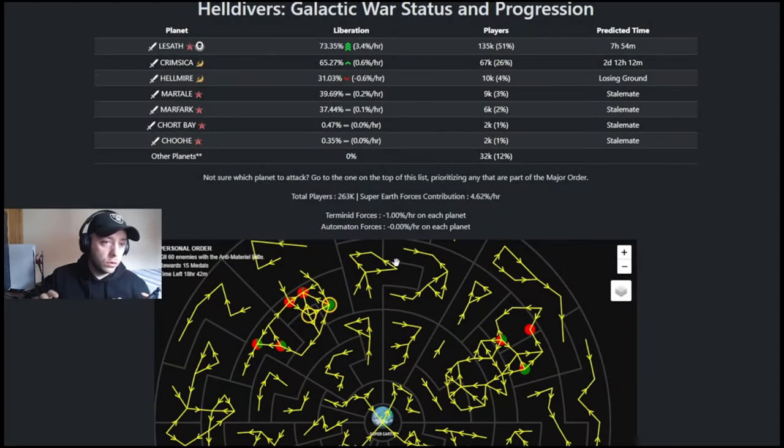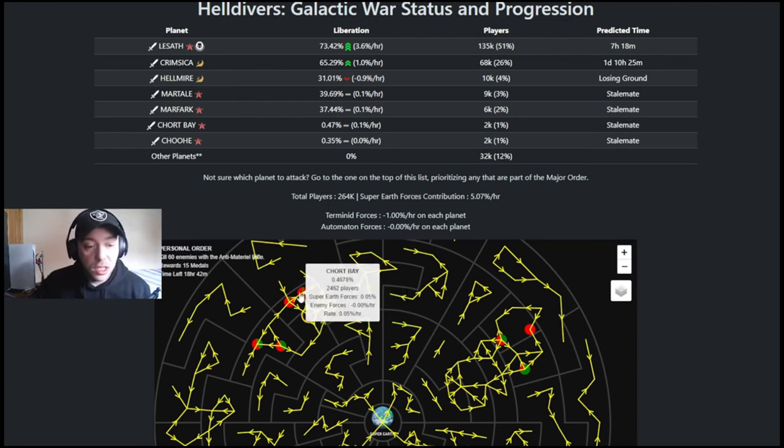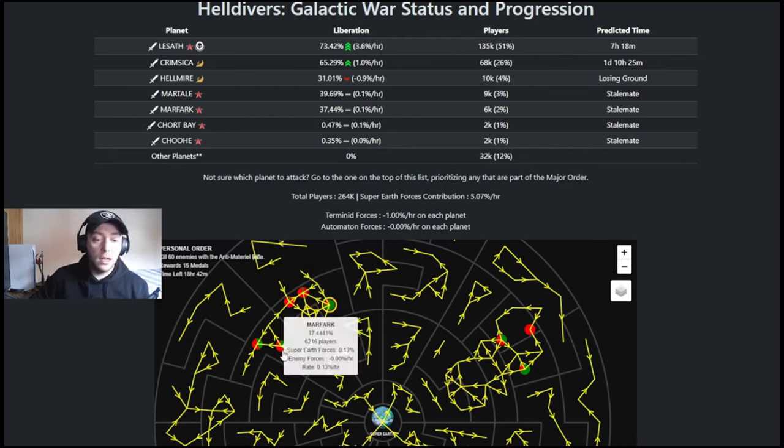We have the galactic war front right in front of us. La Sat is basically nearly done — we're at about 73.4% with 125,000 players on this planet at the time of this video. We've got about six to seven hours left on this planet. That's the major order complete for 55 medals. We also need to understand the supply lines, which are extremely important because they allow the enemy to move around into other planets.